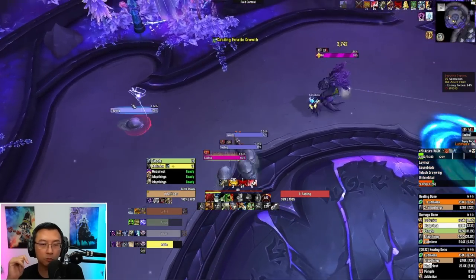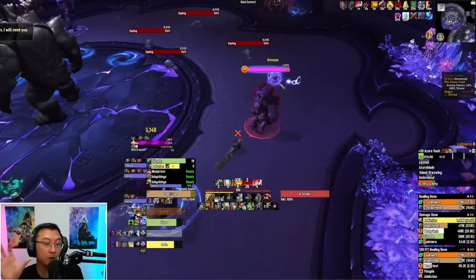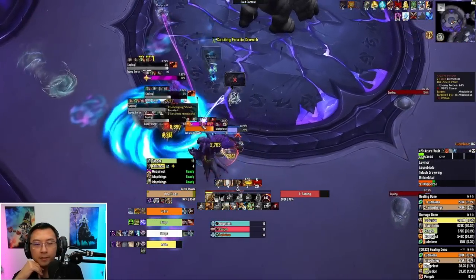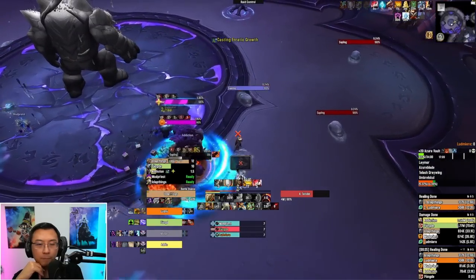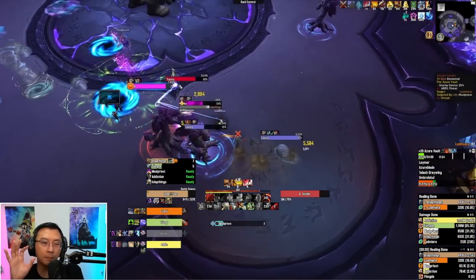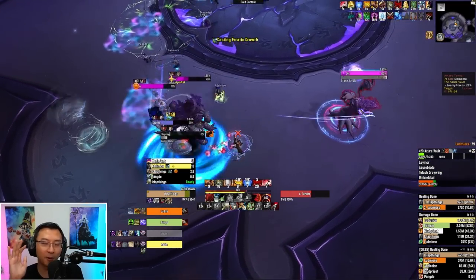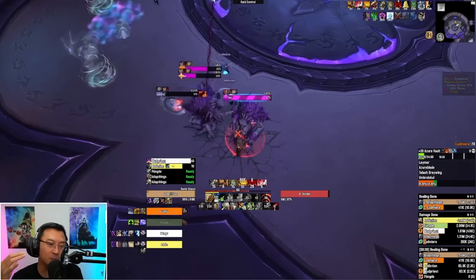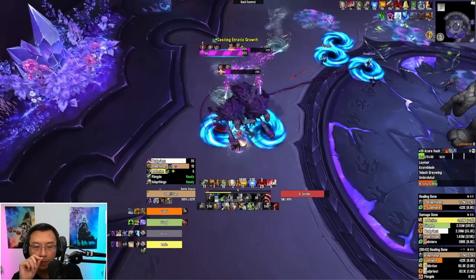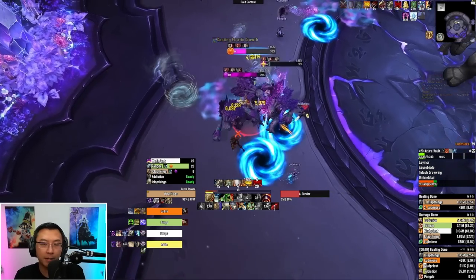Some people pull the saplings alongside the boss — kill the tenders first and then do the saplings with the boss — that's possible. But since we're going around the room, I'm just chain pulling. The reason I chose to talk about Azure Vault on Tyrannical is because it's equally hard on both Fortified and Tyrannical. As we go through mobs, I'll tell you what each one does, but this room is very easy — just kick the tenders and don't die to the explosions when the saplings die.